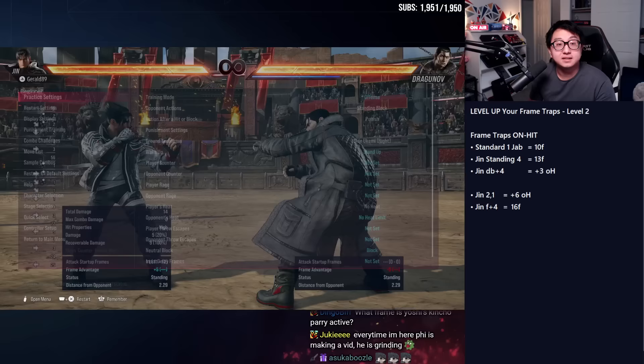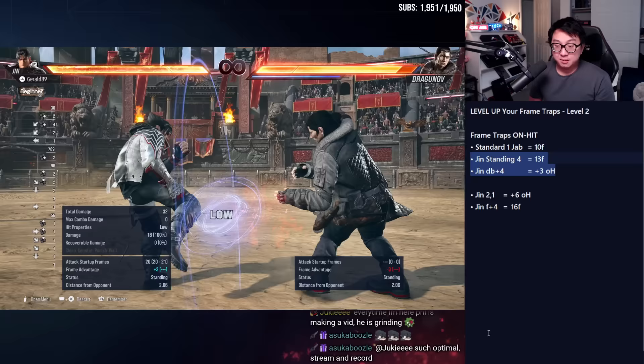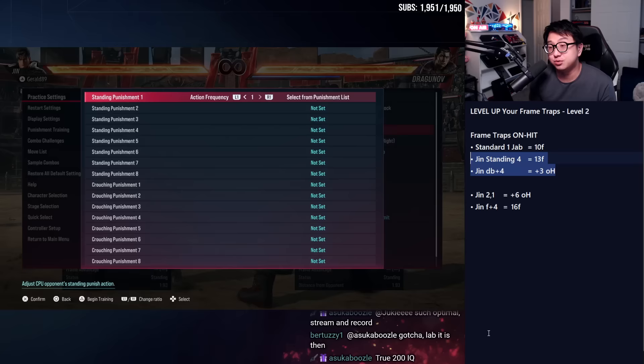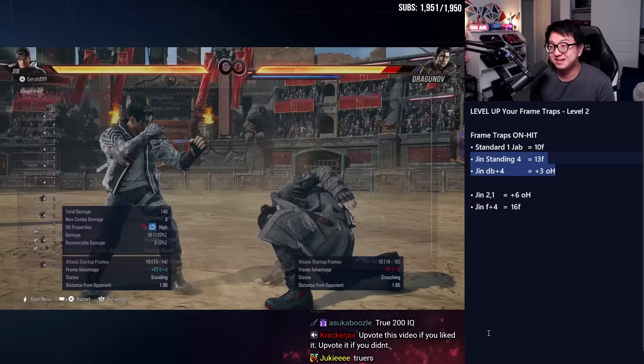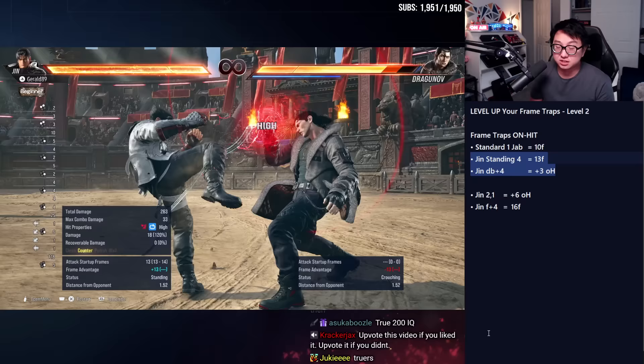I have to set Dragunov to jab again — fast high attack. This situation is going to look really similar to Steve's, because we're doing a 13-frame move as our frame-trapping move from a plus-three situation. Jin's down-back four is plus three. Dragunov decides to jab — it trades with Jin's standing four. And this is actually better than if he just lands a counter hit. If he lands a counter hit, let me set Dragunov to do a different, slower attack. Jin gets a guaranteed 13-frame move — he's plus 13 in the frame data.